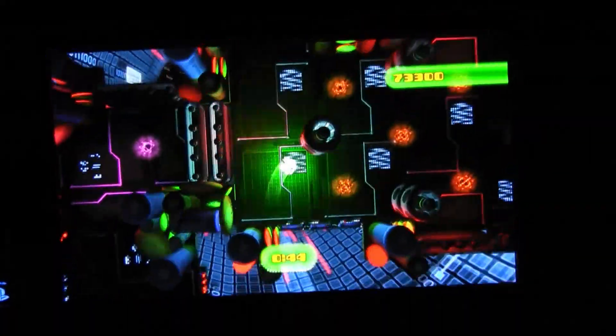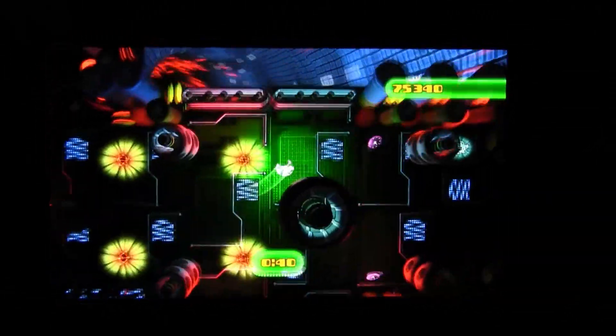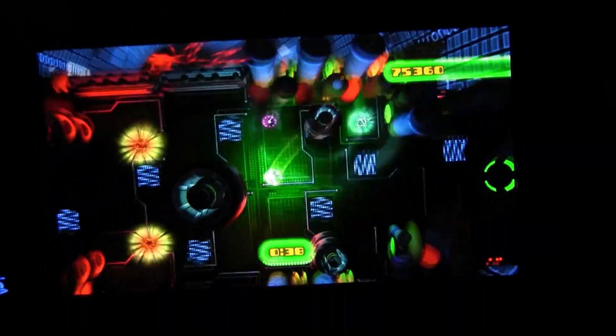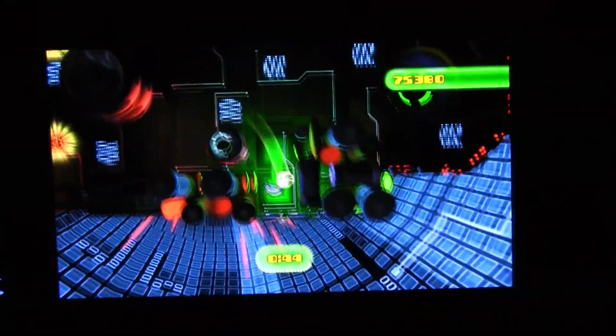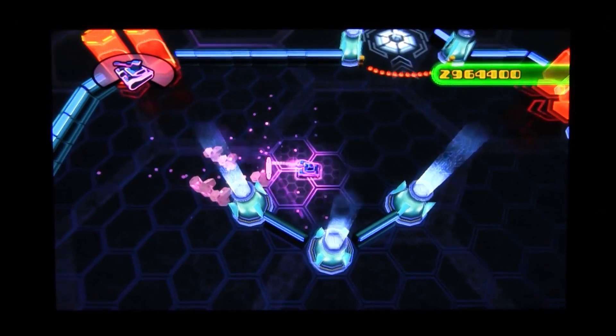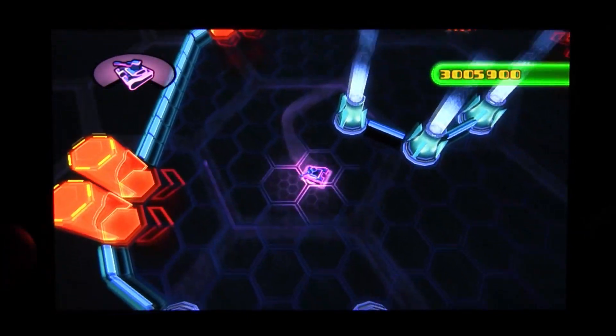Another one of the mini-games takes more advantage of the Vita, making use of the gyroscope. You roll around a Bentley ball of energy, collecting score bonuses and time extenders as you race against the clock to reach the end. And the other mini-game is like a twin-stick shooter, where you move with one stick through the environments and shoot enemies with the other.